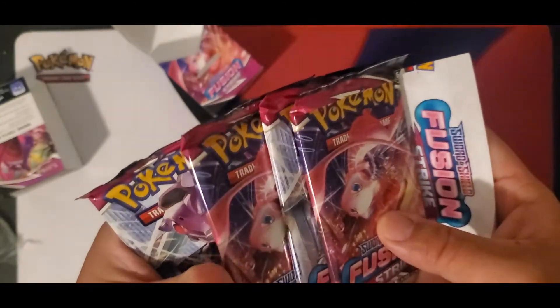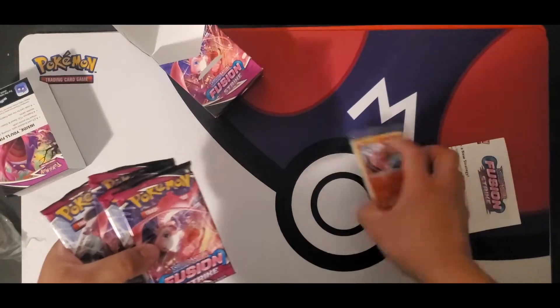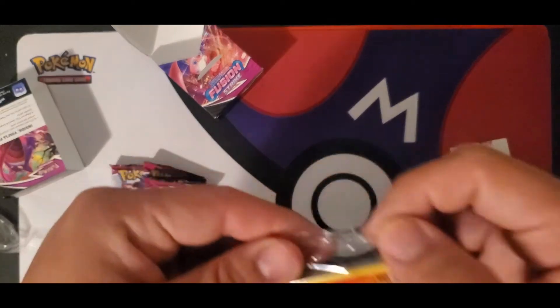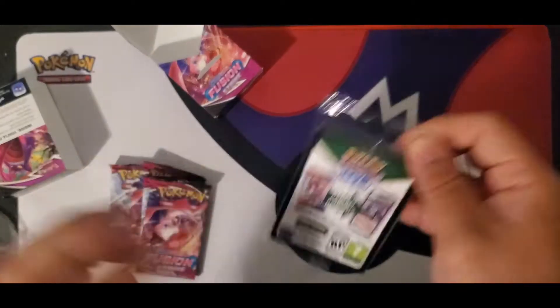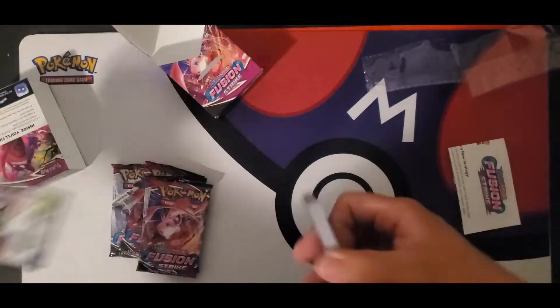And then where's my code? Oh there's the code. Alright, let's open it. Let's see what's in this 23-card pack. So there's my code — it's for me, not for you.